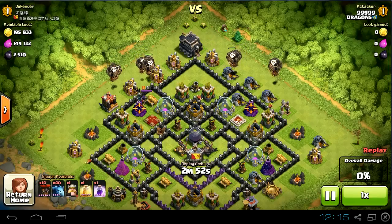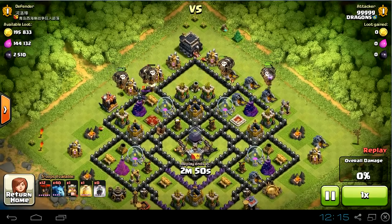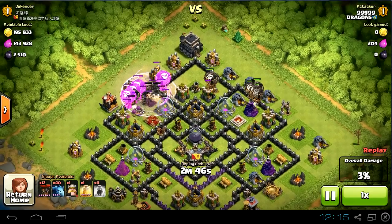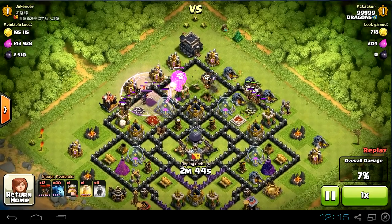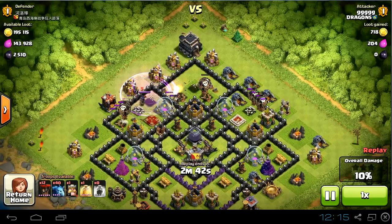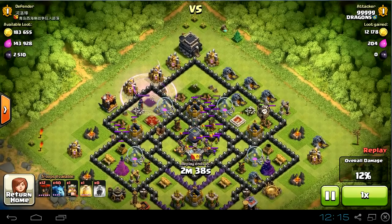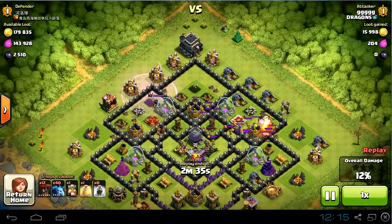First I'm sending the balloons to the surrounding defenses and raging them so the queen won't take them out so quickly. As you can see, I'm left with 12 balloons and all the surrounding defenses are down.